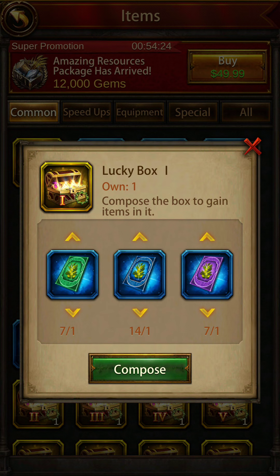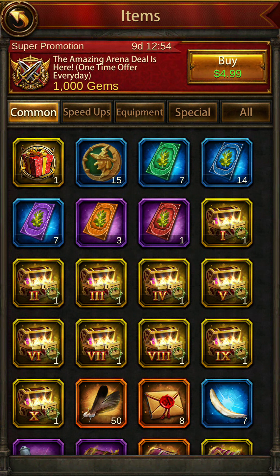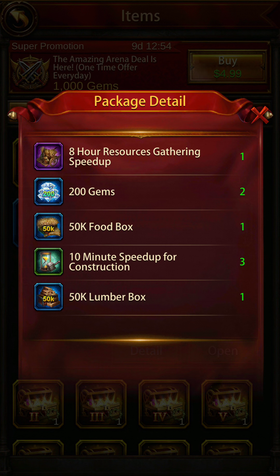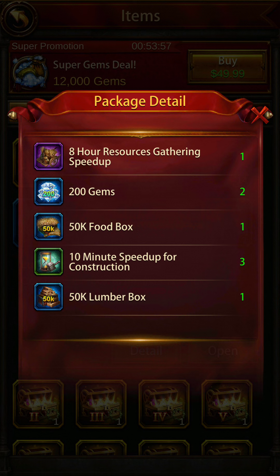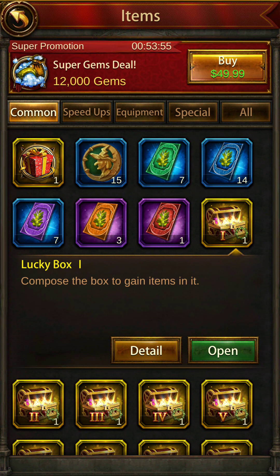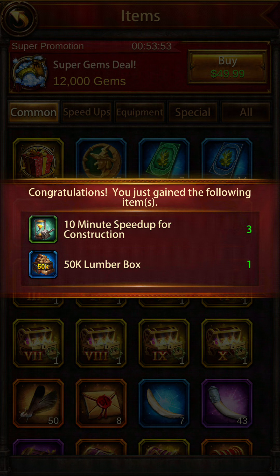To make Lucky Box 1 you need a green, blue, and purple arena card. Take a screenshot of this combination. The rewards in Box 1 include: 8 hours resource gathering speed up, 200 gems, 50,000 food box, 10 minutes construction speed up, and a 50,000 lumber box. Keep in mind this is random — you don't get the entire bunch shown in the picture, you get limited items.